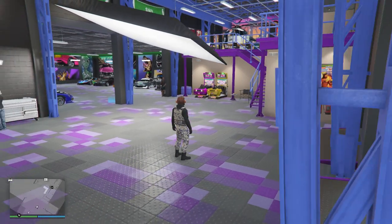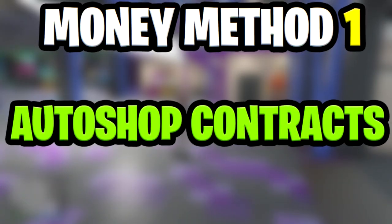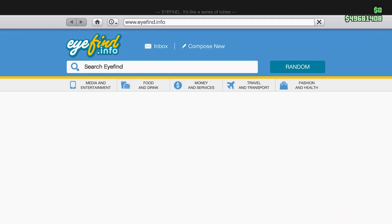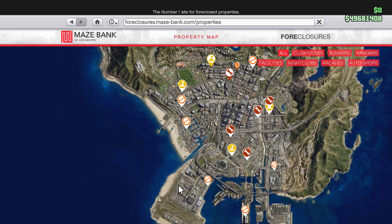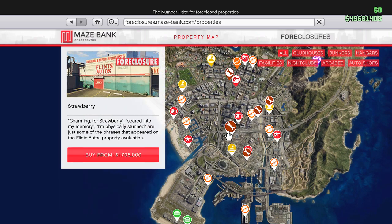Starting things off with the first money method for this video, we do in fact have auto shop contracts. To be able to start these contracts up, you guys will first of all need an auto shop. If you guys want to go ahead and purchase an auto shop, go over to the internet browser and then select the Maze Bank Foreclosures website. On this website, we can purchase any one of the auto shops — it doesn't really matter which one. And after doing that, you guys can then start up any one of the contracts.